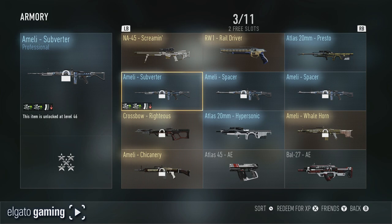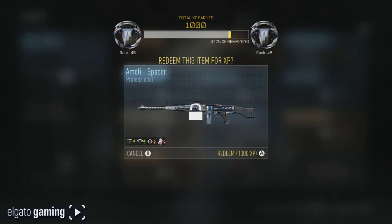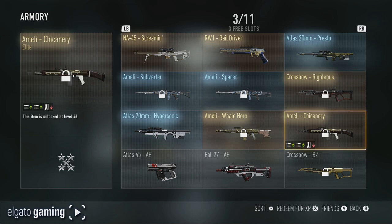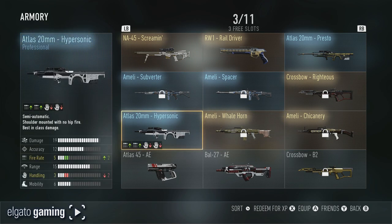We've got the Ameli Spacer Subverter — we've got two Spacers, so let's go ahead and cash that bad boy in for a thousand XP. We don't need to worry about that anymore. The Crossbow Righteous, which I used in my Hunger Games class. The Ameli elite Chicanery — we can't see stats yet — or the Whale Horn. And then we have the Atlas 20 millimeter Hypersonic down here.